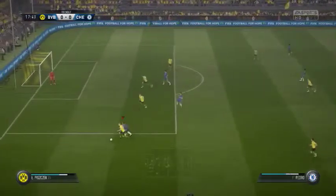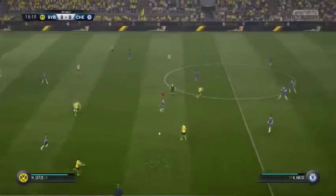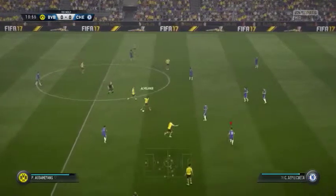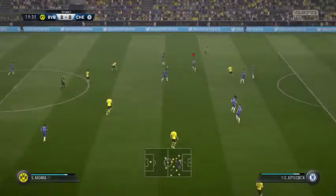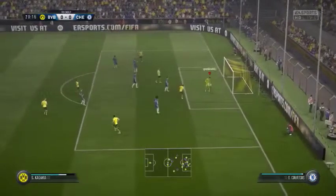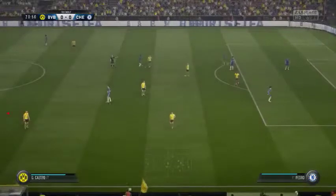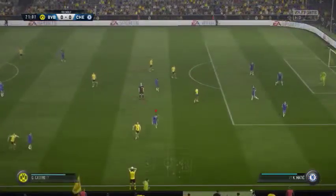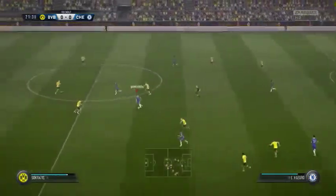Trying to switch on the attacking power in this situation. Castro. Goalkeeper. Aubameyang. Marcel Schmelzer — put them in front. That's great hands from the goalkeeper to make that kind of save. It'll be a throw. Never quite as simple as you think to throw the ball to one of your teammates.